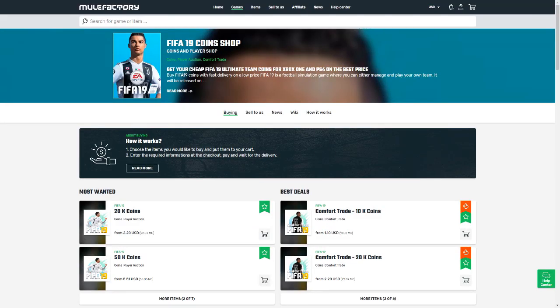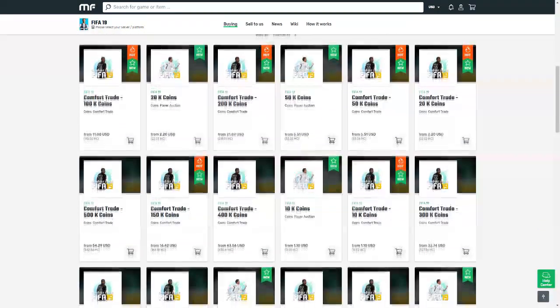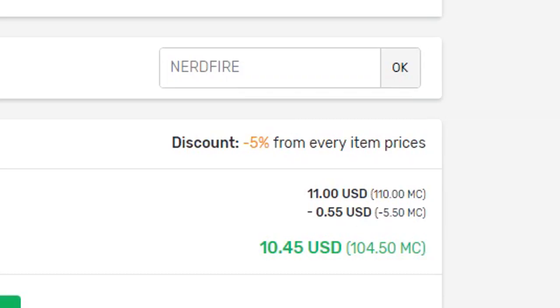If you guys want safe, cheap and reliable FIFA 19 coins with 24/7 support and also 100% safe comfort trades, make sure you head over to MuleFactory.com and use the code NERDFIRE at the checkout to get yourself a cheeky 5% off any order you make on the site.